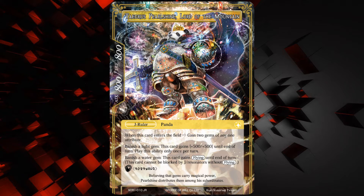It also says: banish a water gem — this card gains flying until end of turn — and then it tells you what flying does. And it also has that weird Wingdings sealed item ability again. Both sides have the sealed item, which is pretty cool. I'm really curious to see what those are going to be. And yeah, that's the J-Ruler.